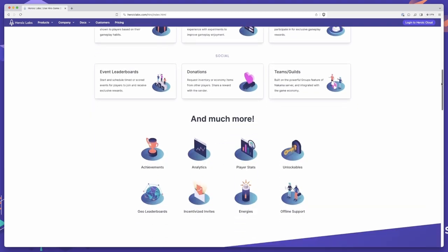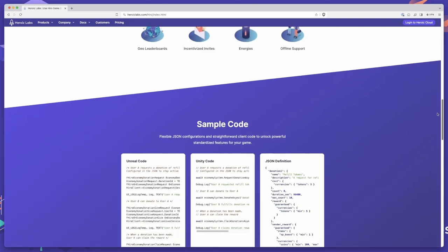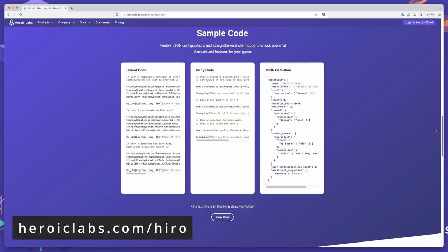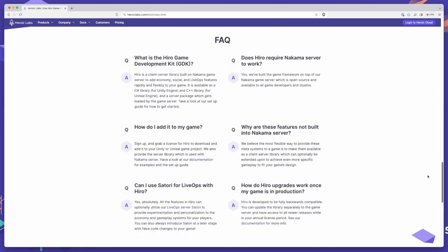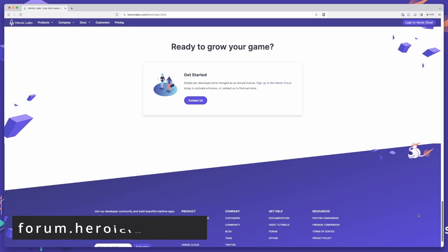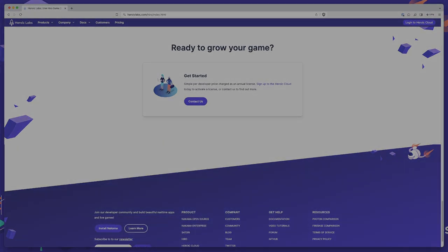We empower developers to add engaging gameplay features at breakneck speed, cutting development times by as much as 12 months. If you'd like to learn more about how Hero can help power your next game, head on over to heroiclabs.com/hero where you'll find all the information you need to get started. If you have any questions, please reach out to us on our community forums at forum.heroiclabs.com. Thanks for watching and we'll see you in the next video.